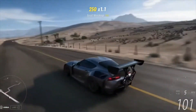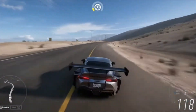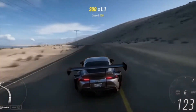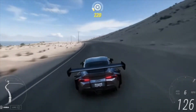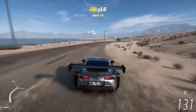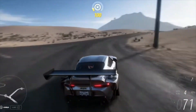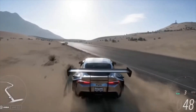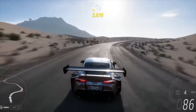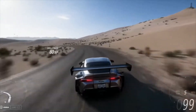Forza Horizon 4 had just one major city — Edinburgh — and just a couple of little towns around it. It seems like unfortunately this is going to be the case here too, with only one big city in Mexico: Guanajuato. When you look at Google Maps, you can see it's located in the heights and there are quite a few major highways around it, including a lot of tunnels.